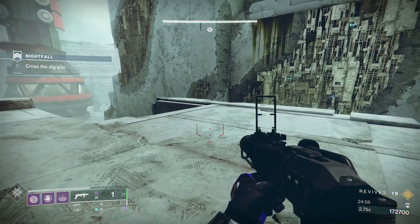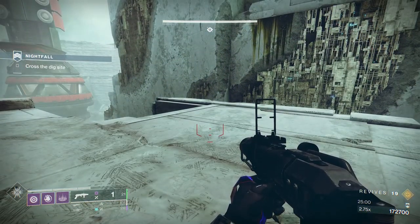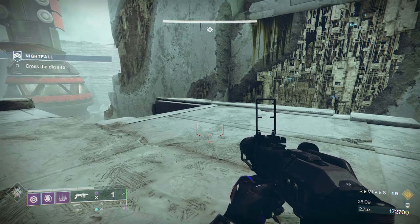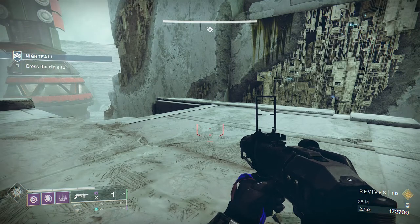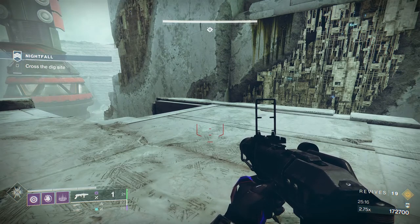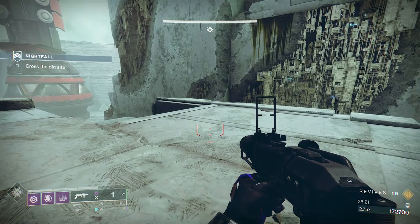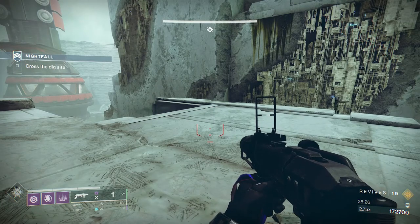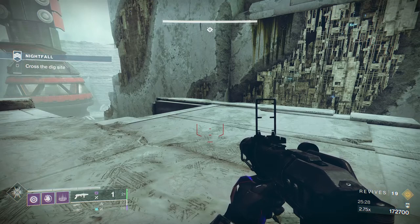In this next area — my character is standing very static, it's called in the trade a toilet break — it also gives me a chance to explain how we're going to do the next section. You're going to have some void Incendias, an unstoppable, one or two Phalanxes, and a high-value target just below. We're going to take them from up top, leave ourselves with just the unstoppable, and then go down and take out the unstoppable pretty easily.